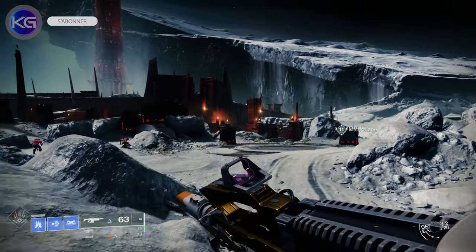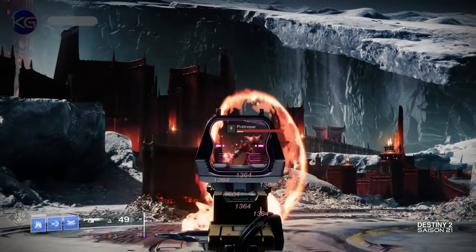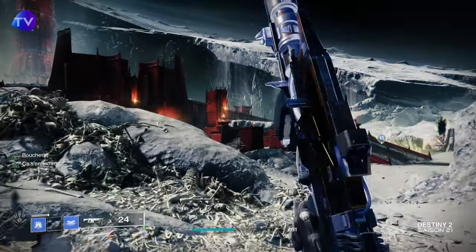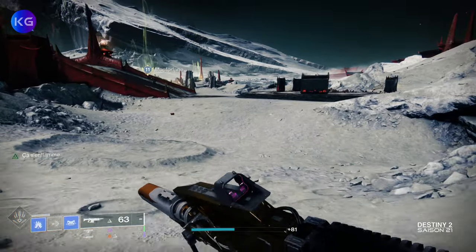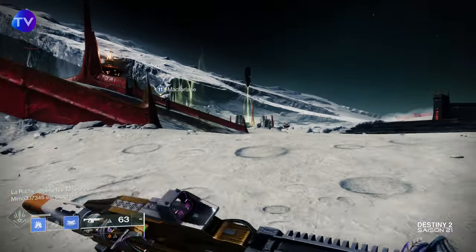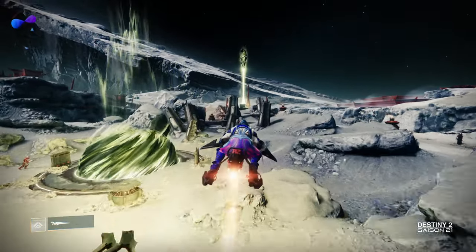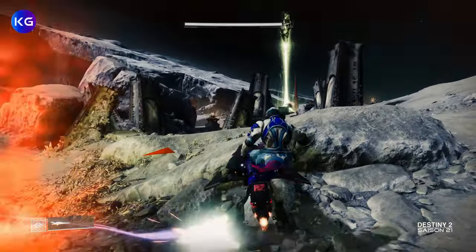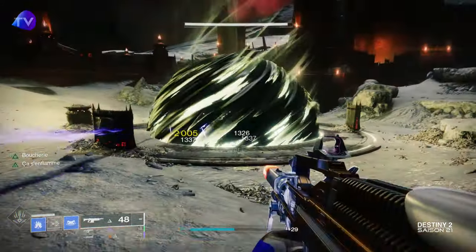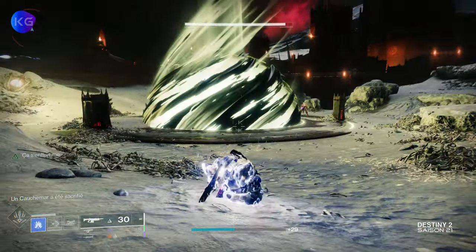Bonjour à tous, on se retrouve pour un nouveau build, le 2ème build sur le Titan axé Stase, en mettant en avant un exotique qui vous fera plaisir — surtout à ceux qui aiment bien jouer avec une épée. Ce build s'oriente vraiment sur l'épée, c'est sa particularité. Si vous cherchez un build vraiment intéressant sur le Titan à utiliser avec une épée, c'est le build parfait pour vous.